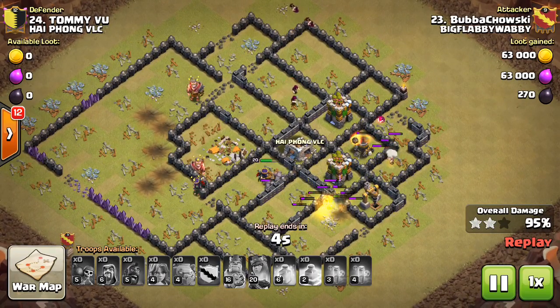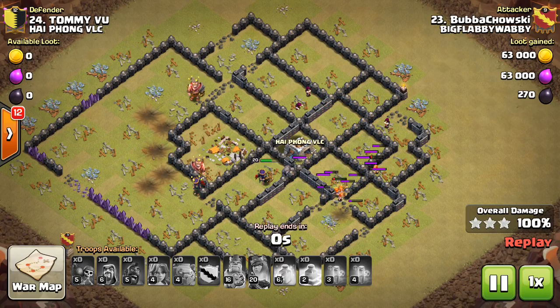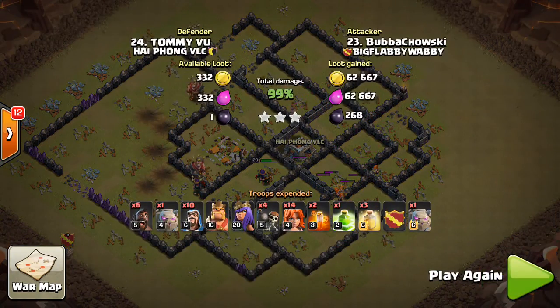Alright, here we go. Queen's got golem support, which is always nice. Great hit by Bubba — well played, as usual.